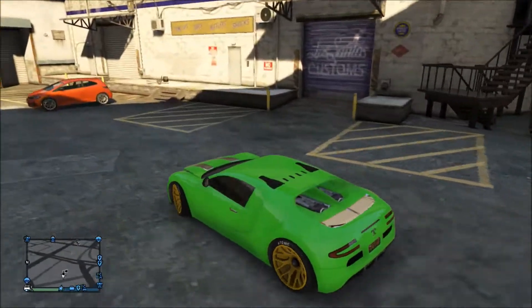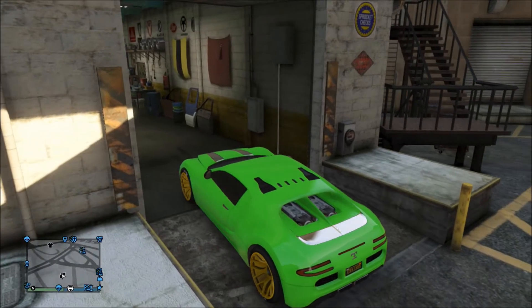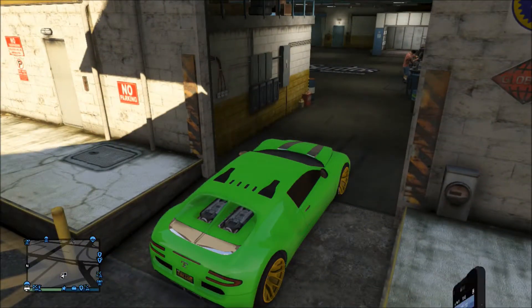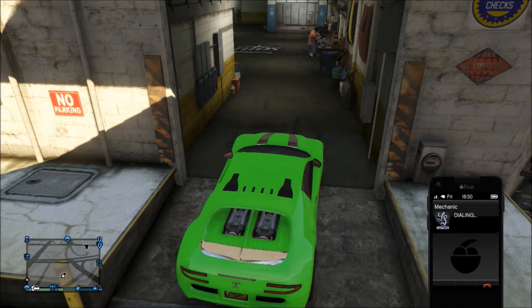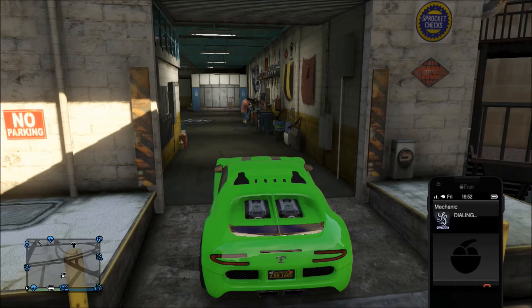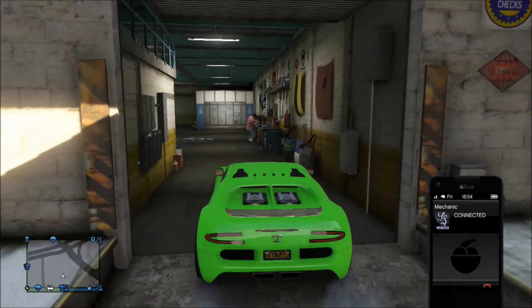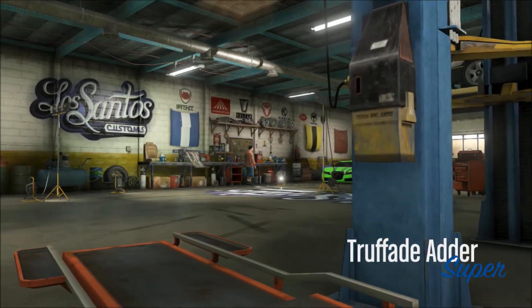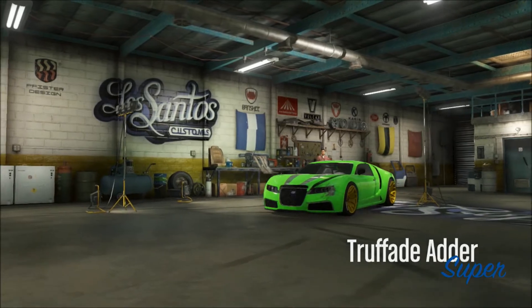This part is a little tricky. You need to drive your front wheels in, so inch it in there. Then you want to call the mechanic and order your Rebel. You want to press the gas button and A if you have Xbox 360 at the same time, so you drive in and order the Rebel.